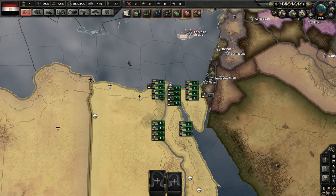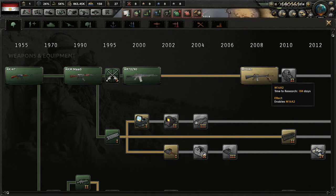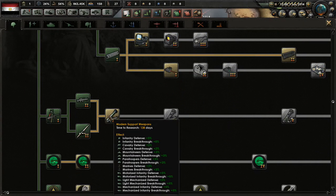I will be including a link in the description below so you guys can go ahead and check out this mod for yourselves and download it and maybe even play along. So the first order of business, always in Hearts of Iron, is to go ahead and select your various research technologies. Let's go ahead and do that right now.